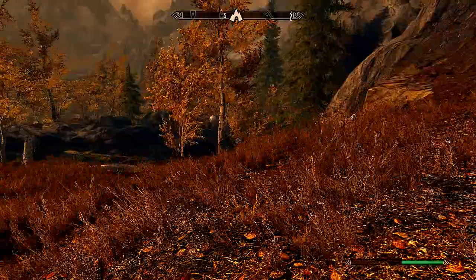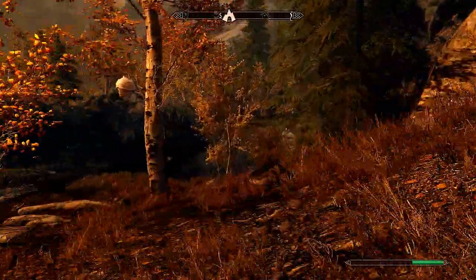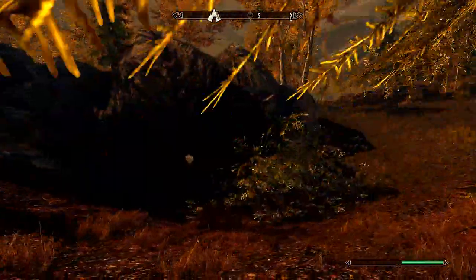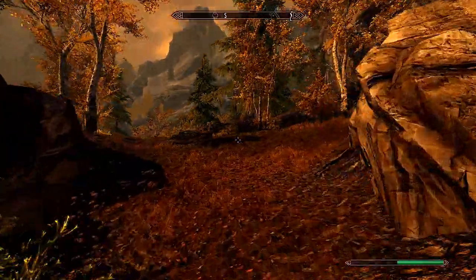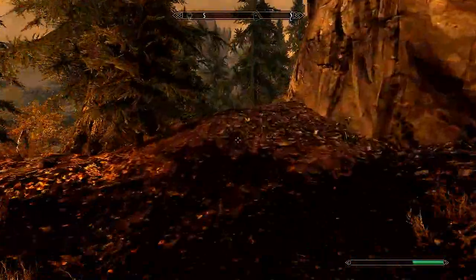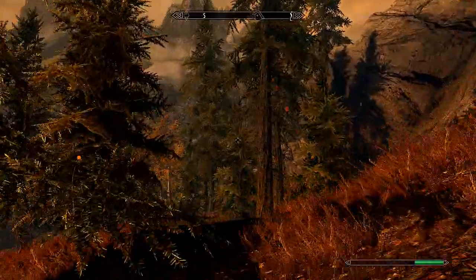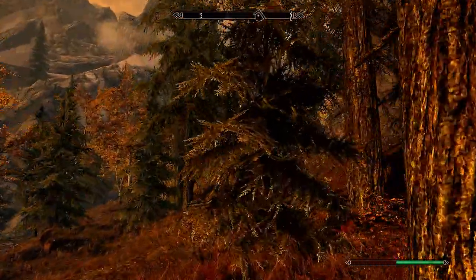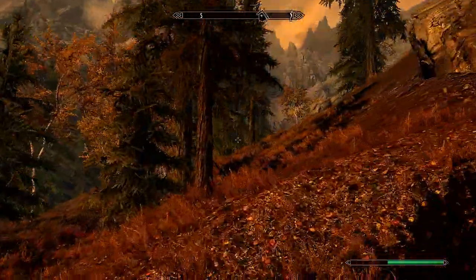This is how you get your butterfly in the jar. Head to Rorikstead — that rhymed — and head south. Now you will pass this cave here, which is just a crappy normal cave, and you're going to have to run through the forest. If you look on the little medium map, there is sort of like a little house icon, and that's what you're heading for. That is where we're going to find our butterfly in a jar.